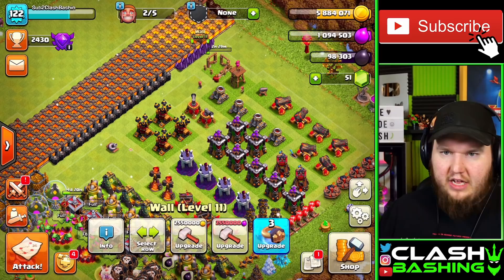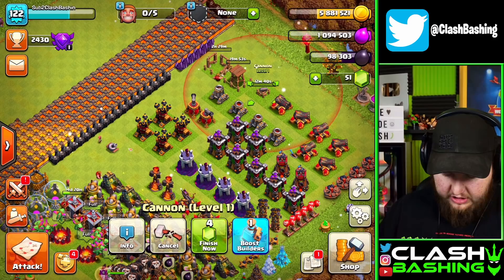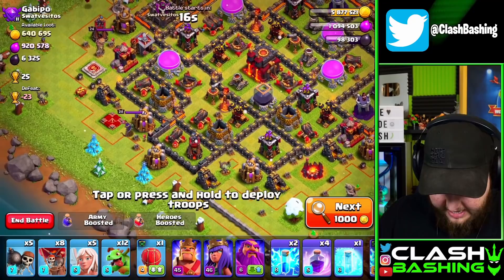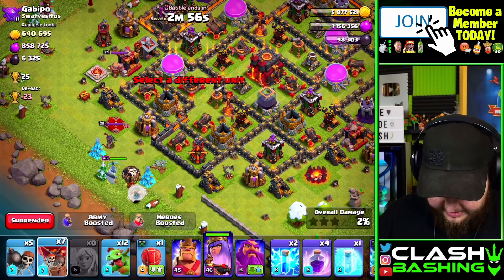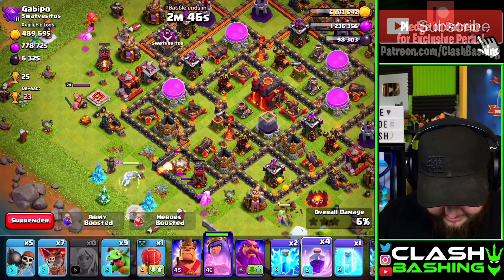Let's get the archer tower going — that's a 20-minute upgrade — and the cannon going, which is a 12-minute upgrade. Then we'll go find a base and by the time we get back those should be done. For farming, just find as much loot as possible — I've been hitting Town Hall 10s and 11s, whatever works. I'm using a Queen Walk Baby Dragons army right now — really fun and it works pretty nicely.